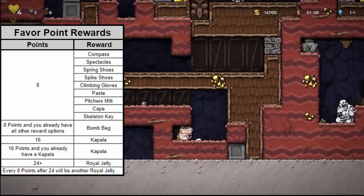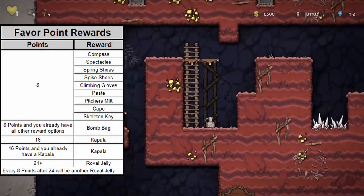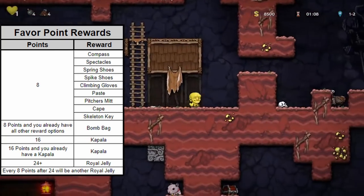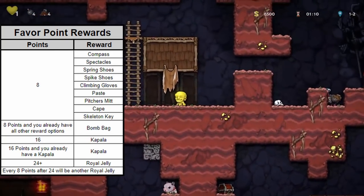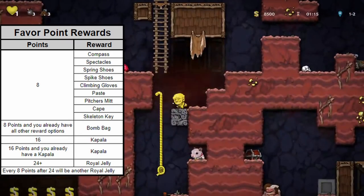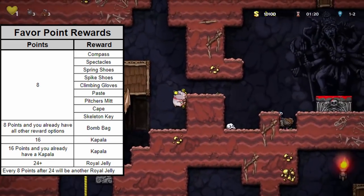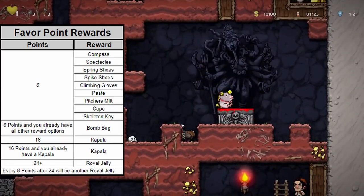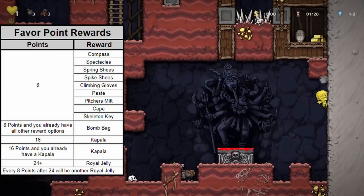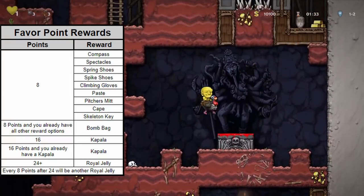As soon as a player sacrifices a creature that causes them to reach or pass over a favor point interval, they will receive the reward. For example, sacrificing one live pet will earn the player 8 favor points and immediately grant them the first reward, which will be randomly selected from the list of either a compass, spectacles, spring shoes, spike shoes, climbing gloves, paste, pitcher's mitt, cape, or skeleton key. The player will always be gifted an item from this list that they do not already have, so you won't need to worry about duplicates.